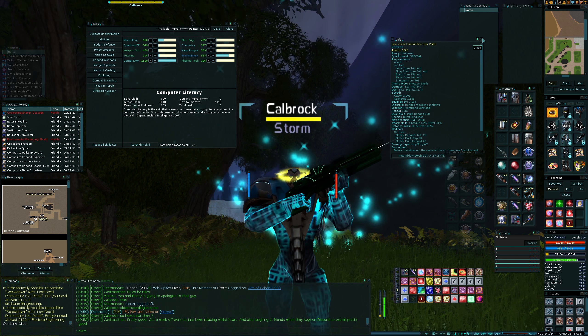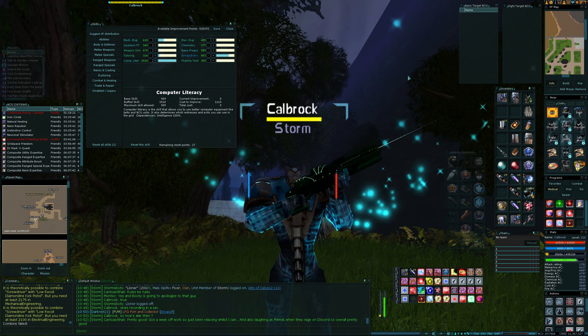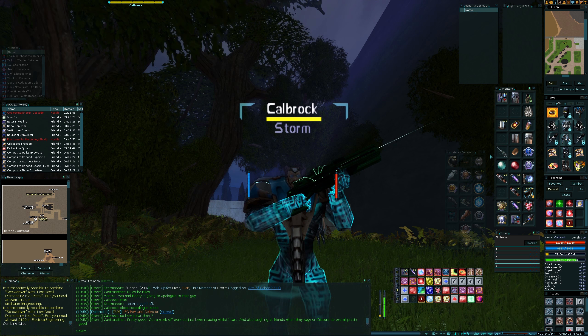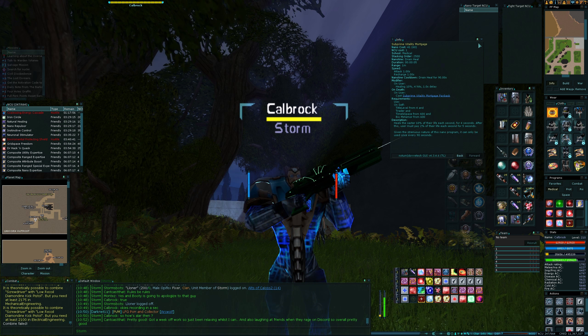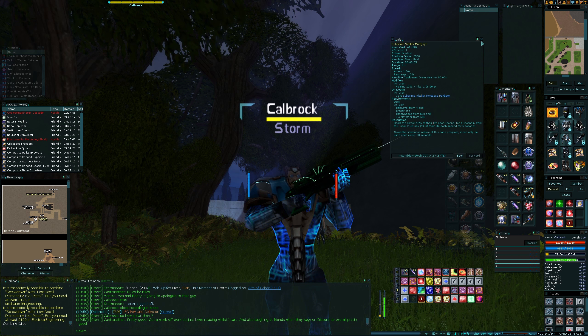So that will probably be — I've got reset all skills. If I click there you can see I've got 27 reset points, so I'll have to strip the character, probably put a full set of controls in and do that. But apparently it's not nearly as hard by level 215, because you just run out of places to spend IP, which kind of makes sense. I could max weaponsmithing to 1,200 and bang, I've run out of IP to spend.